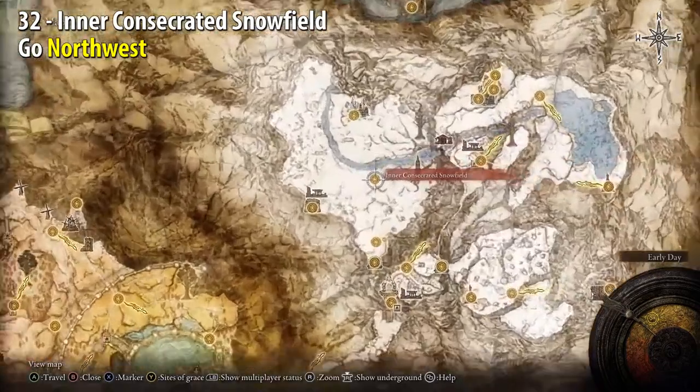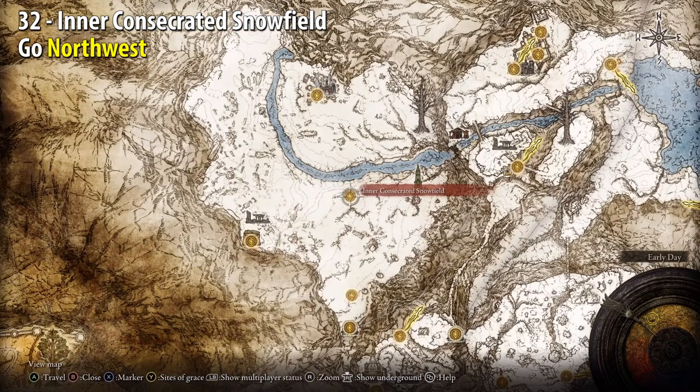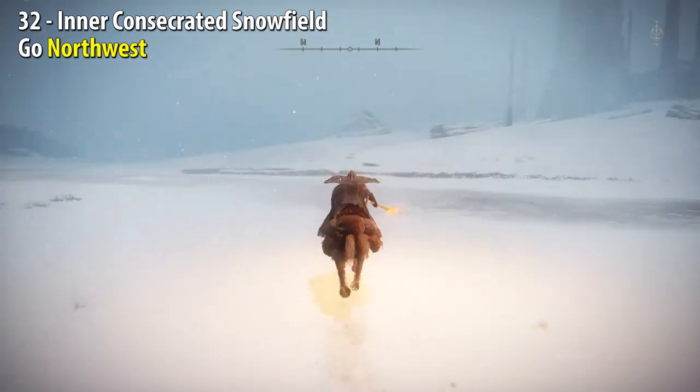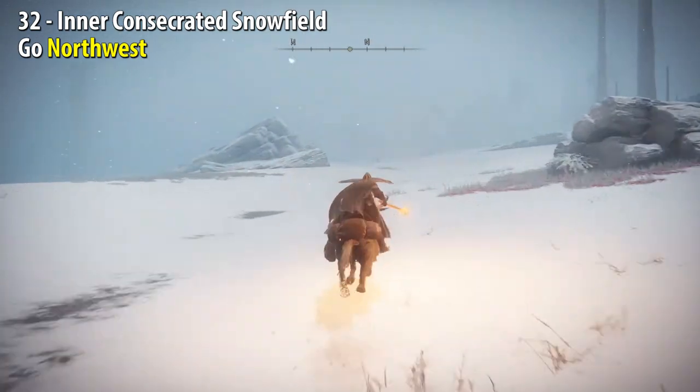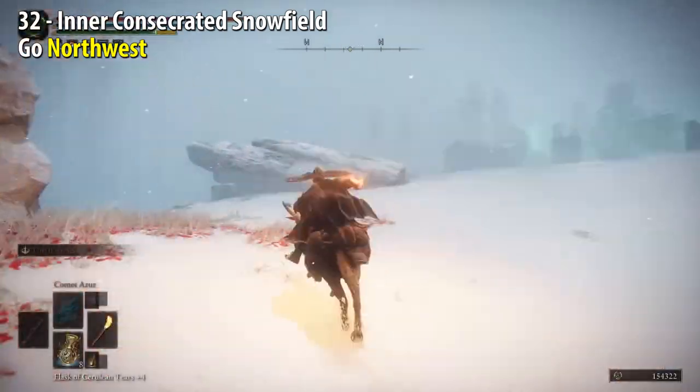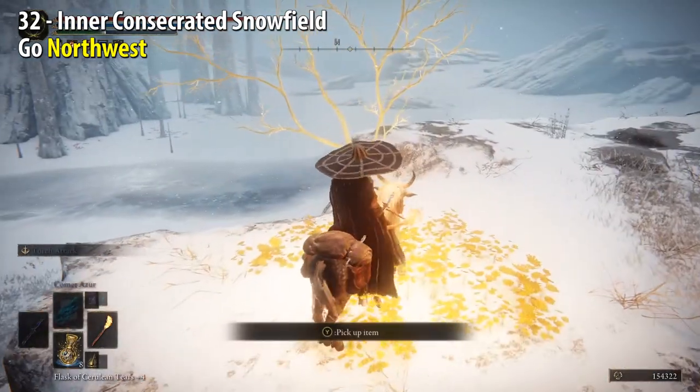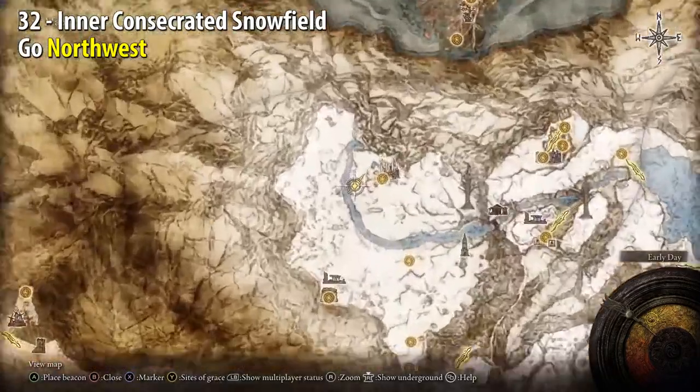Inner Consecrated Snowfield — go northwest. You'll see a big rock in the distance. As soon as you pass it on the right, turn left and stay close to the next big rock you see, and then you'll see the Golden Seed in the distance. Here we are on the map.